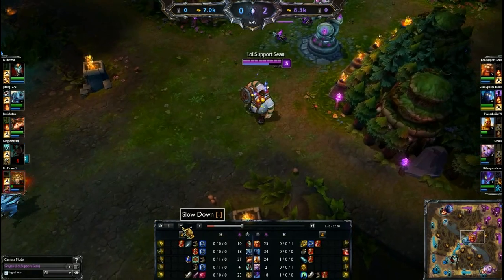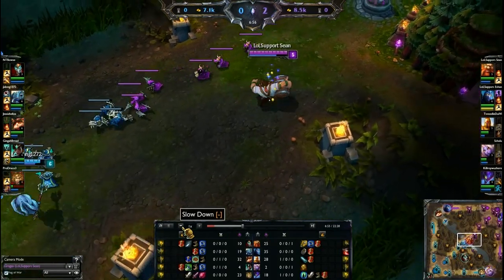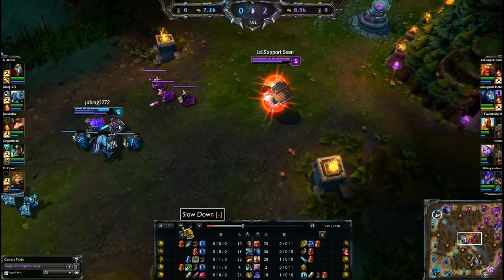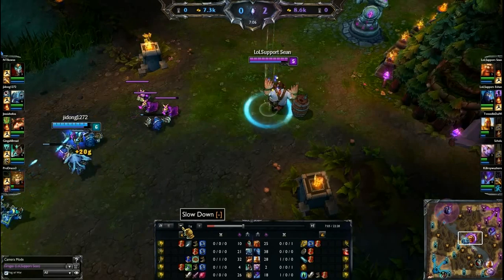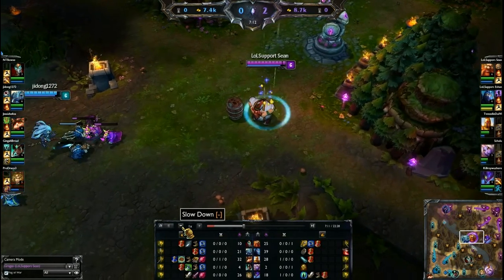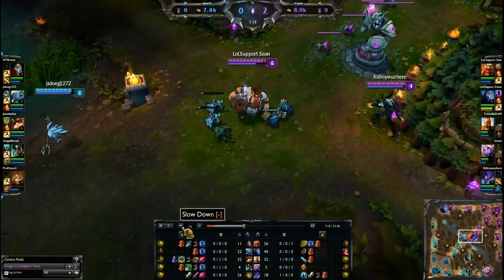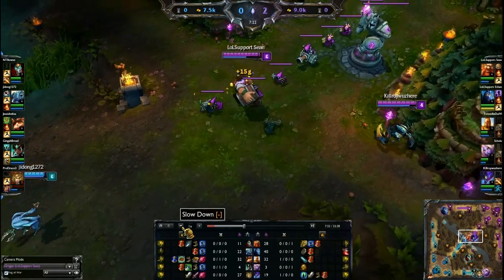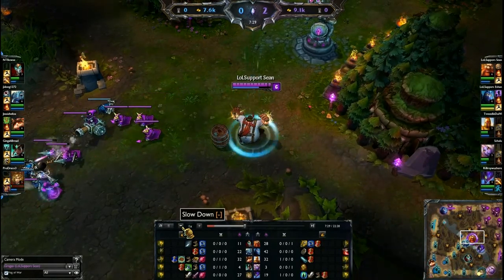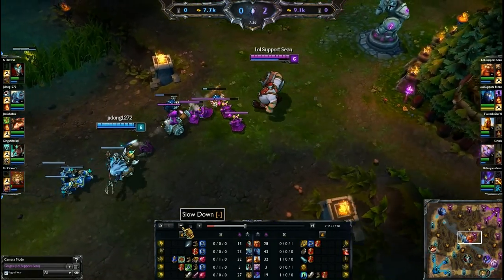Before the changes, I saw a lot of people playing Gragas as a poke champion — poking until enemies were low, then cask and body slam. But now he is the assassin. You build Lich Bane on him, which is a key item in my Gragas build. You'll be weaving auto attacks in between abilities with your Body Slam and casks. Since he gets an AD increase from Drunken Rage, you want to be fighting close quarters, and Lich Bane significantly improves damage output — kind of like a Fizz.